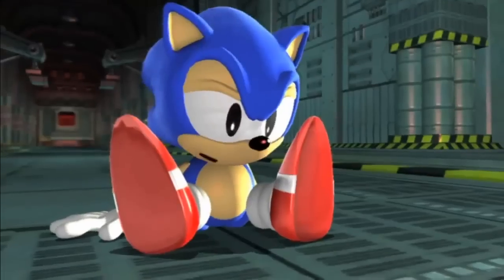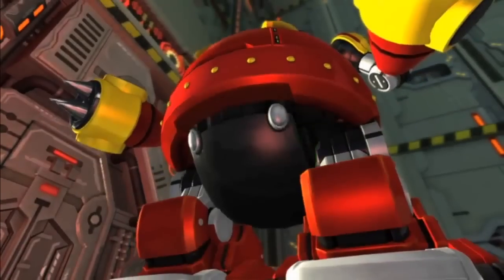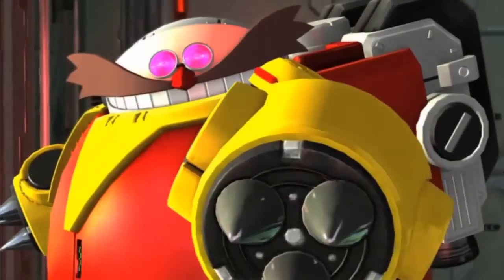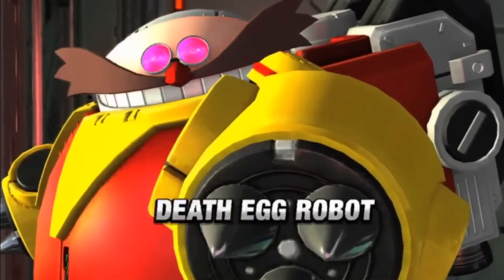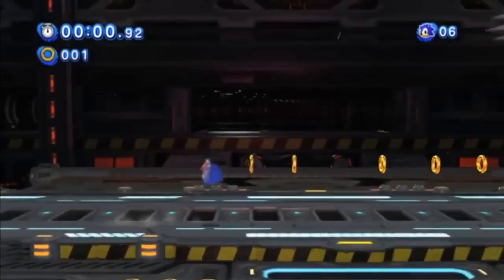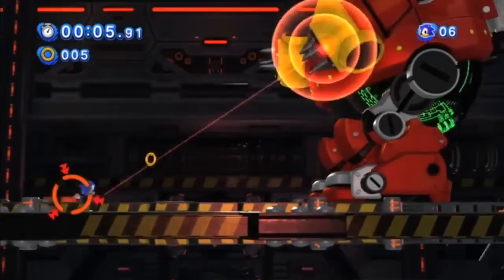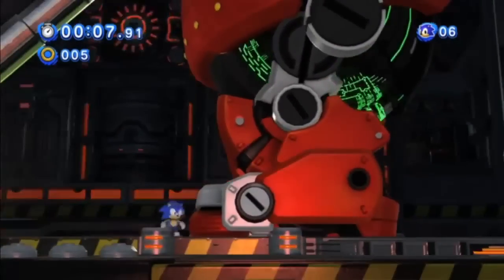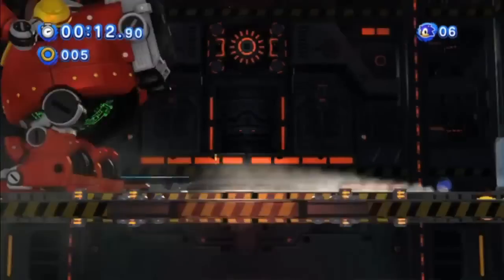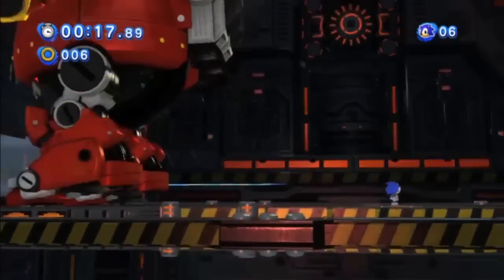Here's Classic Sonic almost speeding over the edge — not quite. He sees something he does not like. He recognizes this guy — no good, the Death Egg Robot. Classic Sonic will jump to his feet. And Classic Sonic is mute; Modern Sonic will talk, Modern Tails and Classic Tails will talk. But Classic Sonic, since he didn't really have a voice back in the original games, won't have a voice in this one. He'll instead show what he intends to do through his actions. We thought that was a very fitting way to bring Classic Sonic into the equation and into the story.